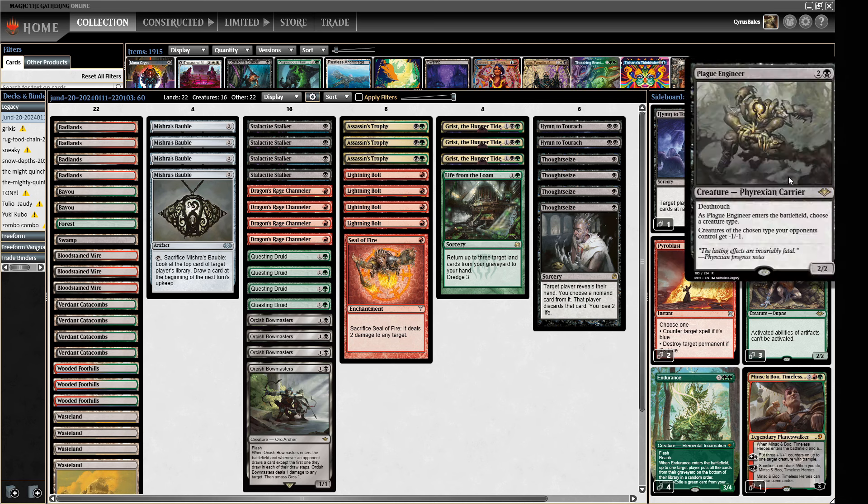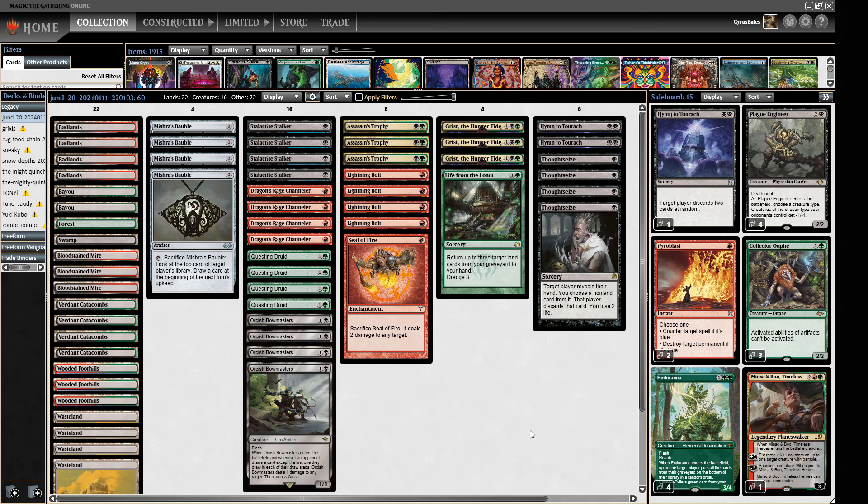We've gone a bit crazy with four Plague Engineers. There's a lot of Turbo Muxus around and if we can just keep slamming Plague Engineers we can get somewhere - two Plague Engineers isn't a hard lock but it's a strong way of dealing with Muxus, while one usually just buys time. So we're a kind of tempo Jund deck trying out the latest in one-drop technology. Hit that like button, subscribe if you haven't already and let's get into some proper Junding. If you're looking to play Legacy on MTGO, why not try Card Hoarder?